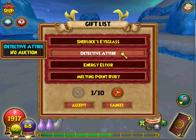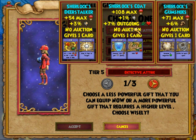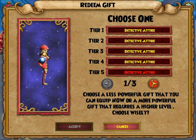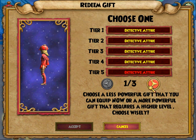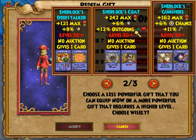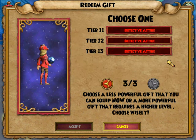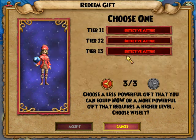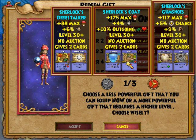And then it has the detective attire. So we can look at that. It comes with — look at that — the hat, the robe, and everything. And it comes with different things as the level goes up, except for dark packed. It comes with Curse. The shoes. Sherlock Gumshoes.